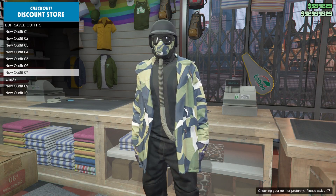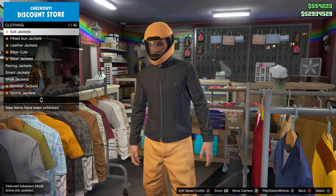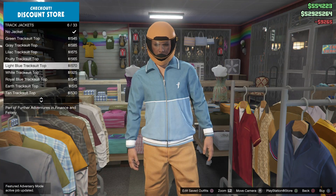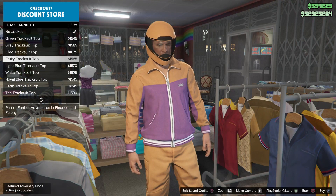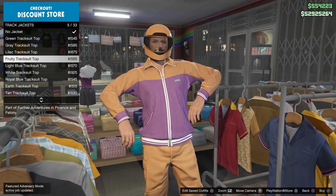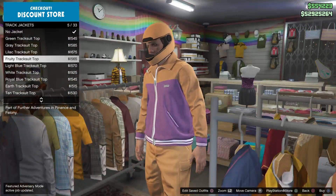Now let's move on to outfit number two — this one uses the orange joggers. Go to the clothing store, go to jackets, and put on the Fruity Track Suit Top. Once you put that on, go ahead and make a save. We're going to create two saves for this outfit.